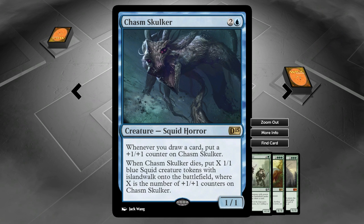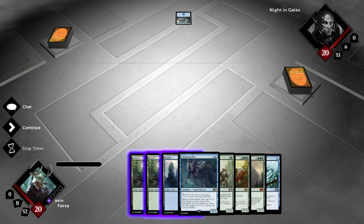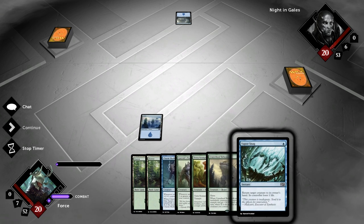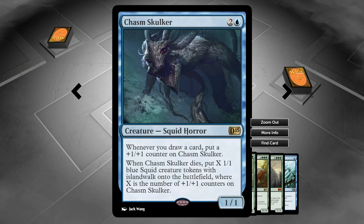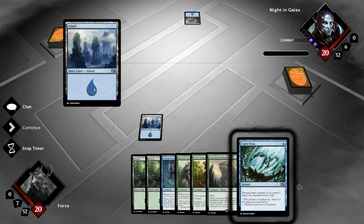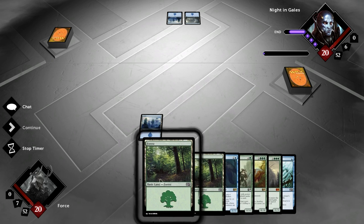All that stuff's great. Chasm Skulker's kind of crazy — it's a 1-1, and whenever I draw a card, we put another counter on it. And then when it dies, we get to put X 1-1s with Island Walk. Can I just — for one second — look at my opponent's land right there? Yeah, that's correct. That is an island. That makes me so very happy. All of my tokens will be unblockable by him because of his island. The problem is I'm not playing anything until turn three.